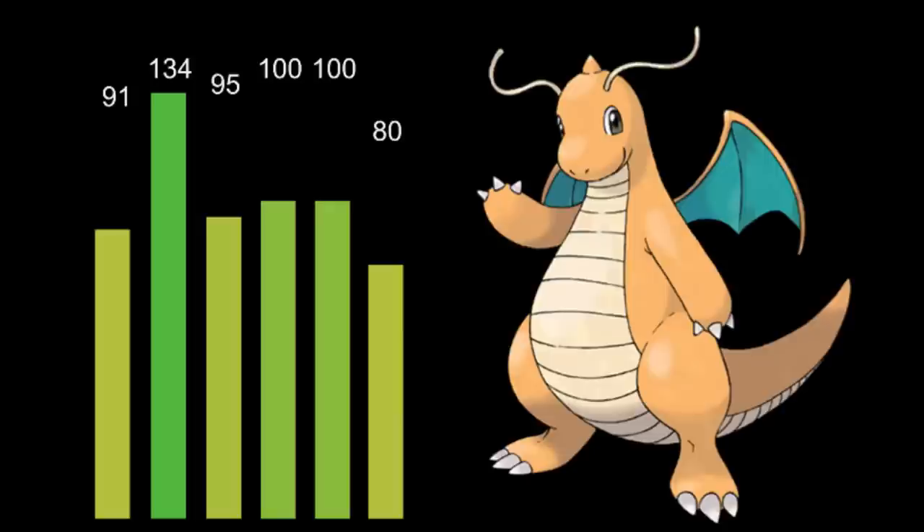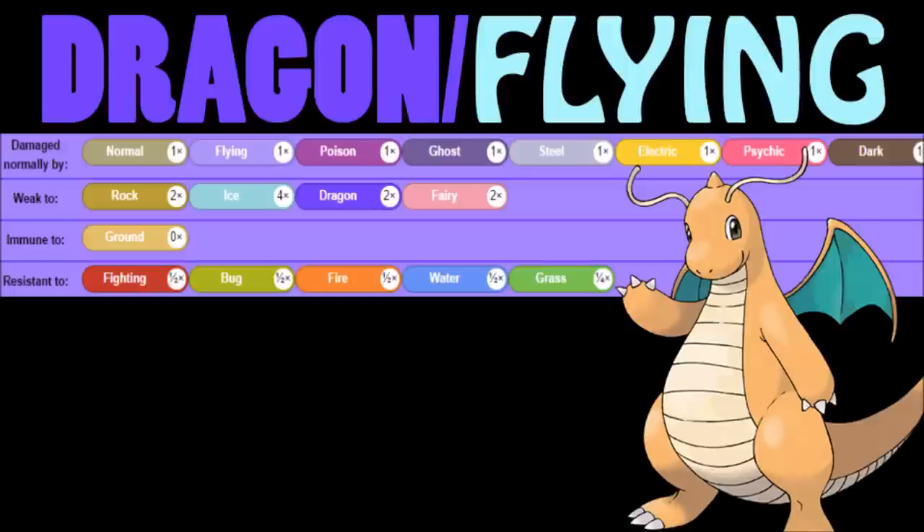Looking at its typing — we're going to see this quite a bit in the future — that's the Dragon/Flying typing. You have a lot of weaknesses with Dragon, Fairy, Ice, and Rock. But you can kind of get around it because Dragonite has the Multi-Scale ability, which at full health means it takes 50% damage. So those super effective hits aren't as worrisome, and Ice is only two times effective, which you can survive in a lot of cases.